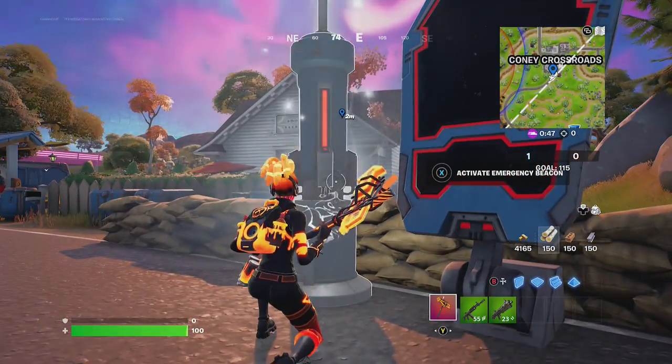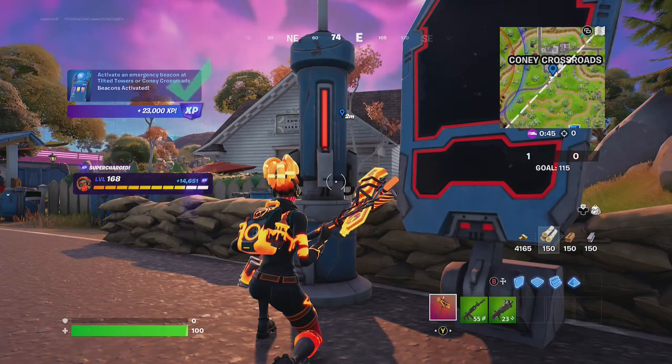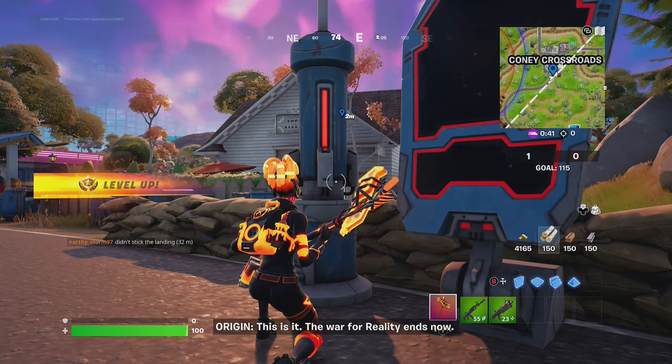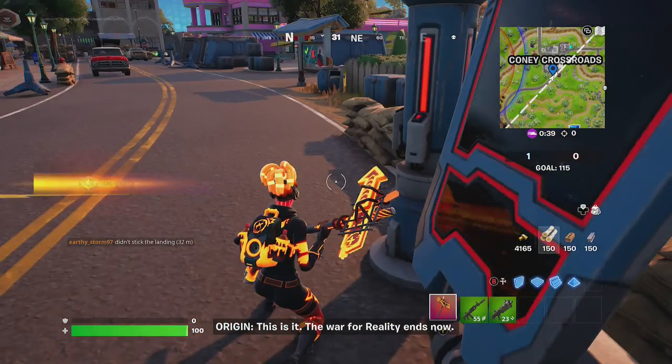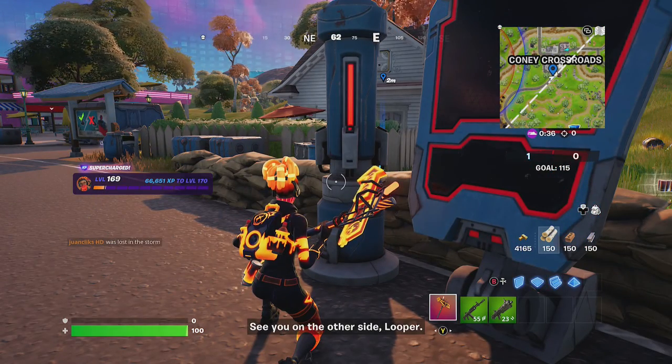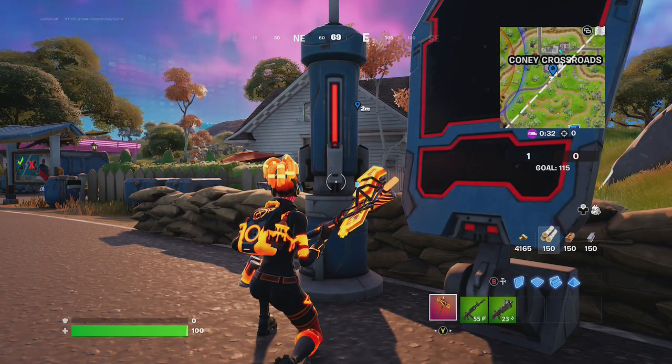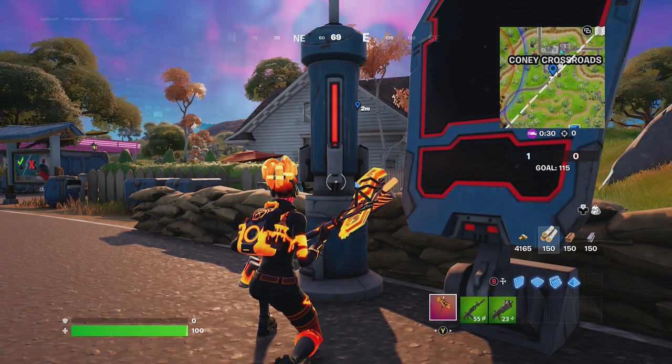That's how you activate an emergency beacon at Tilted Towers or Coney Crossroads. Hope you guys enjoyed this video — if you found it useful, please give it a big thumbs up. Remember, Goblin Griff is in Team Rumble. Let's move on to the next quest.